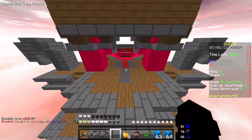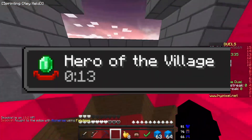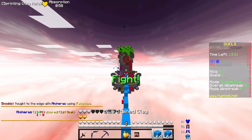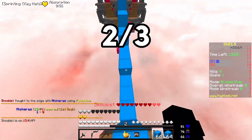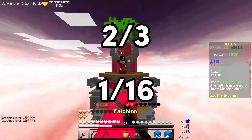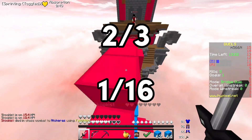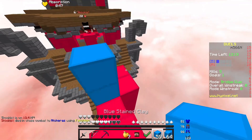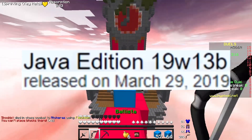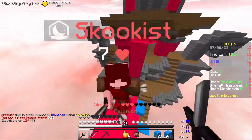Next, you would have to beat a raid to get the effect Hero of the Village. Then, you would have to trade with the fletcher and level it up to master. There is a 2 out of 3 chance that the fletcher will offer you a trade for an arrow, and then a 1 out of 16 chance that the arrow offered is the Arrow of Luck. This item was removed only 2 days later in Snapshot 19w13b, potentially making it the rarest item in Minecraft.